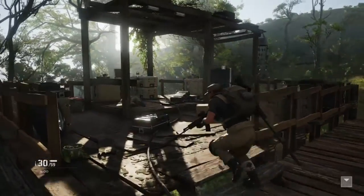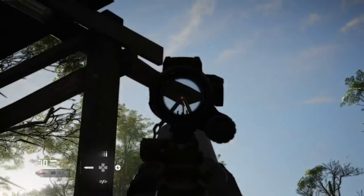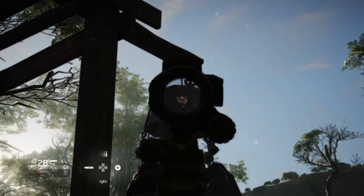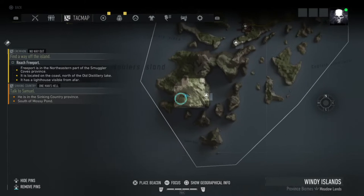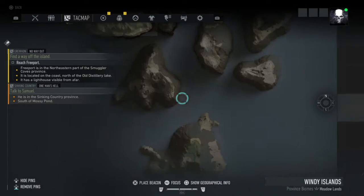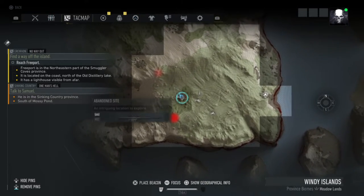This is number seven of the mysterious carillons — looking at this, I'm just going to shoot it once. This is at the Windy Islands district. This is one of the furthest things down here, there's something else down here too, but this is the one you want.